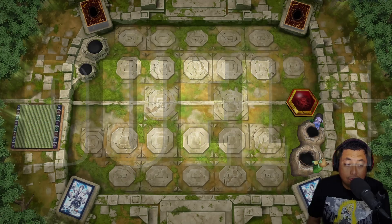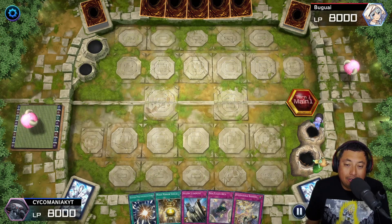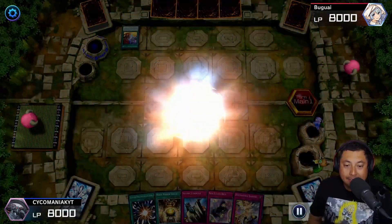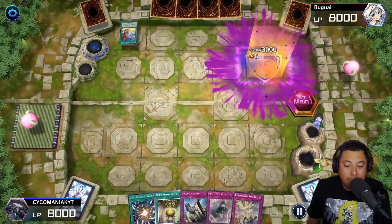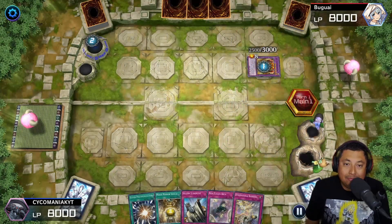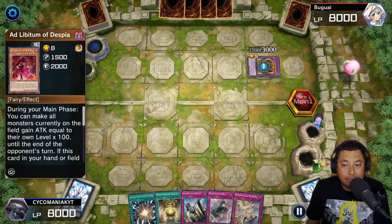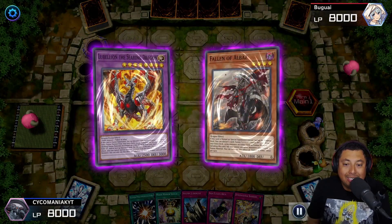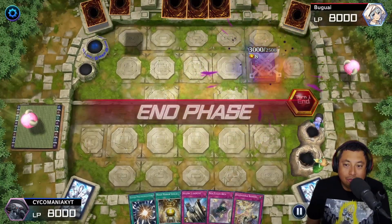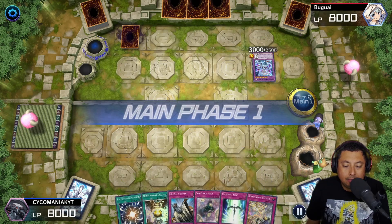For our first match, unfortunately we're going second, which is not ideal because you definitely want to go first and set up your combos. We're going up against Branded Despia right off the rip — that's why I have Non-Fusion Area and Dimensional Barrier. Going second, we can't have that negate power so we're kind of screwed, but we'll see what we can do. Not really the strongest hand either, but they don't have a strong hand either.